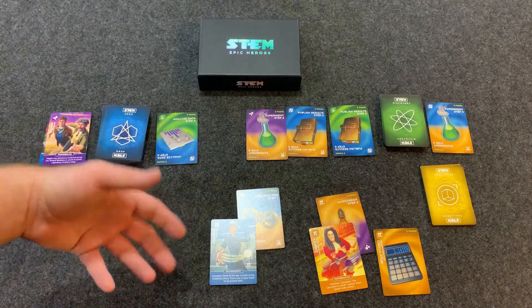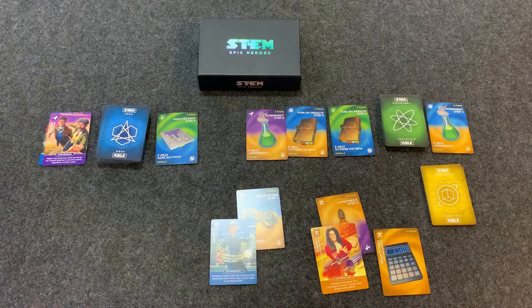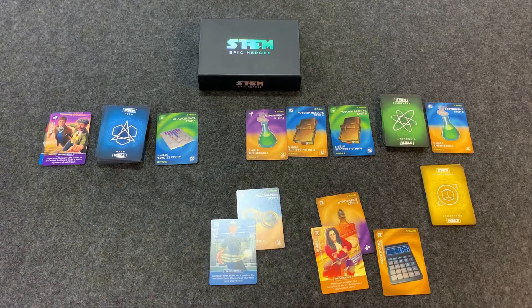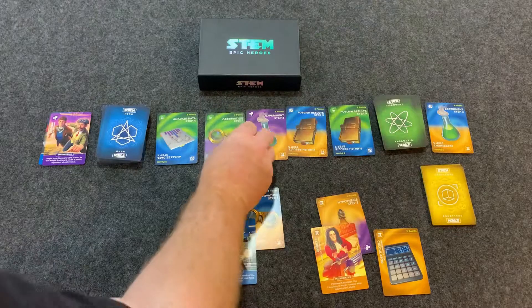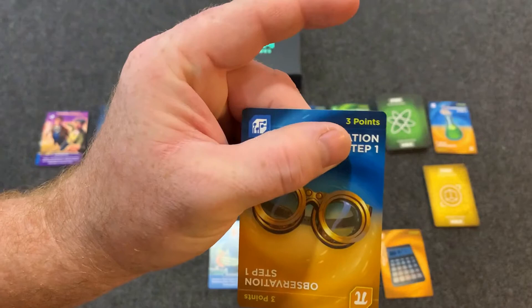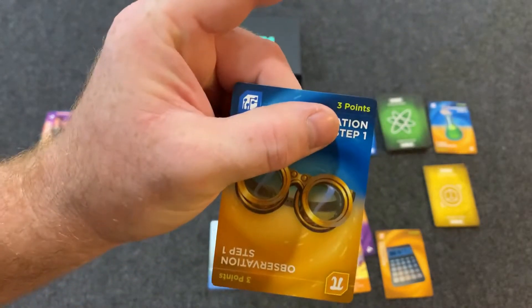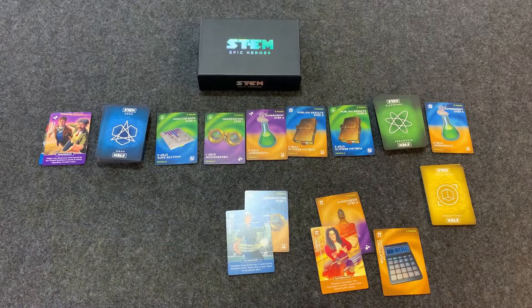If the first player ended the game, each other player gets a turn. If the person to the left of the first player ended the game, then we're done. To recap: your scientific method steps are observation, hypothesis, experiment, analyze data, and publish results. Once anyone has gotten all five, the game ends and the person with the most points wins. You look at the upper corner of each card for how many points it's worth, tally them all up, and that's it.